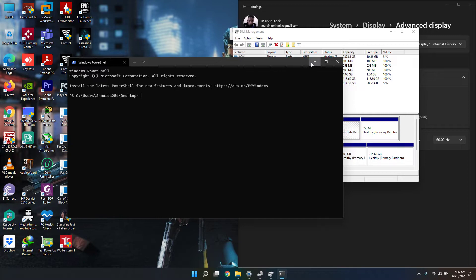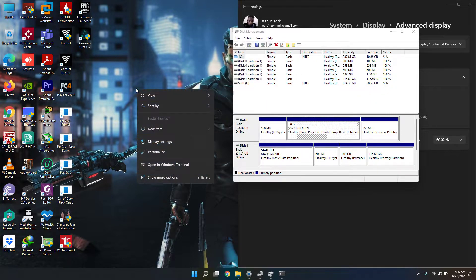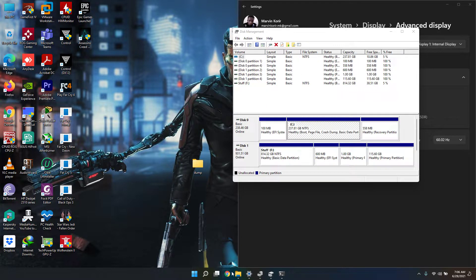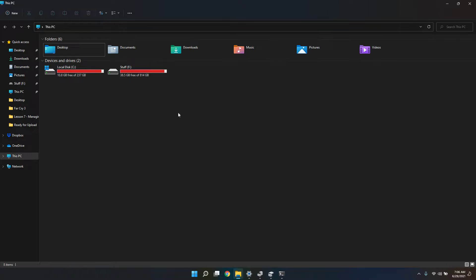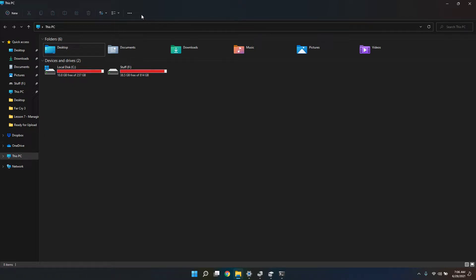Nice! I love it. You can see the file options here in File Explorer. You can also map a drive from here.